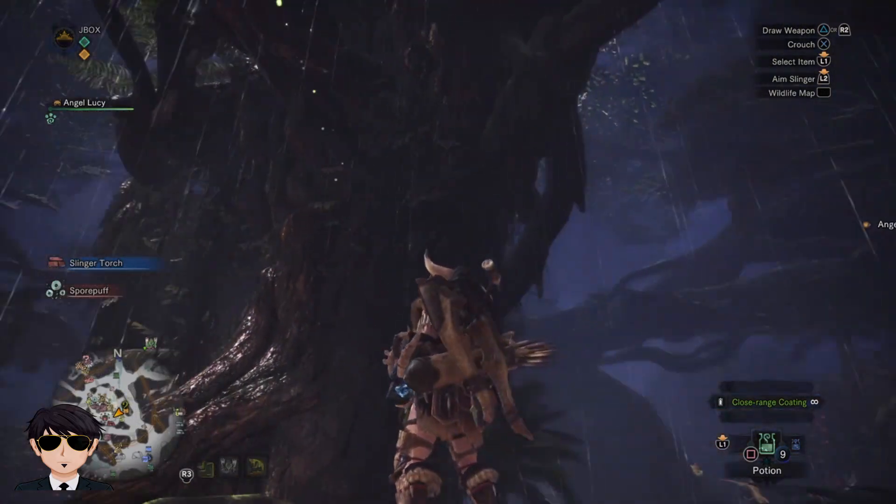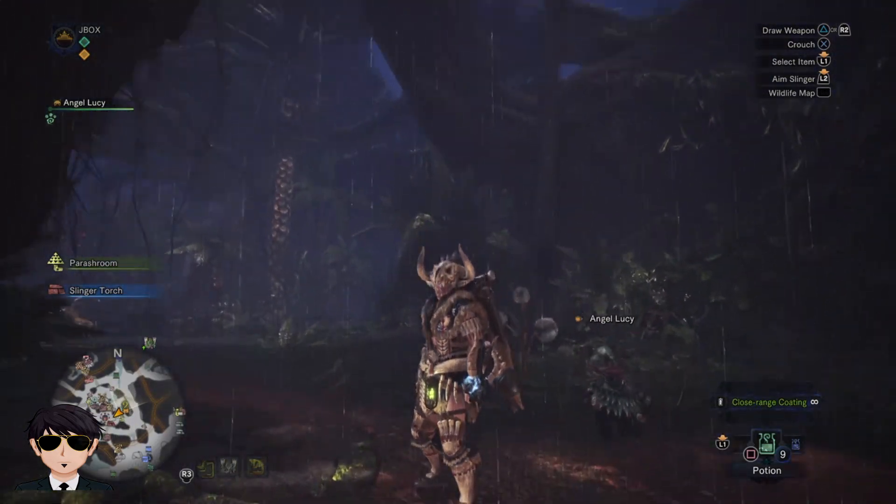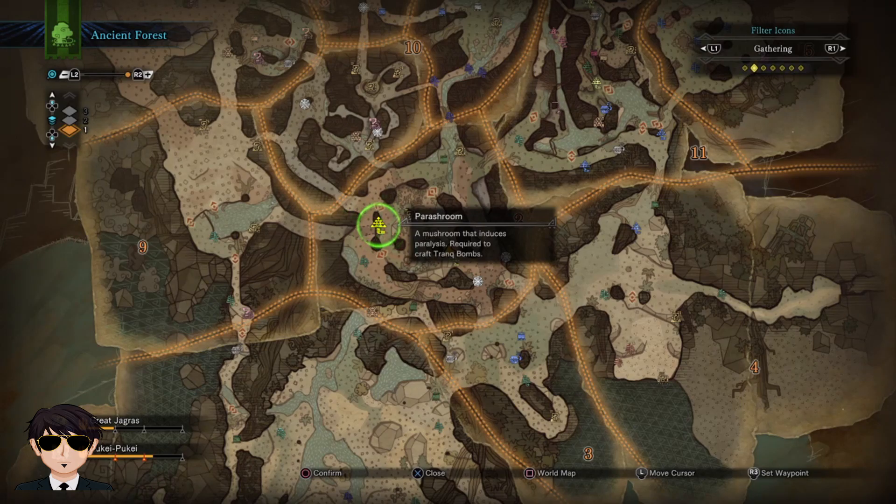Hi guys, JBox here and today I will show you where to get Parash room. Open your map then go to area 2, as you can see in this video.